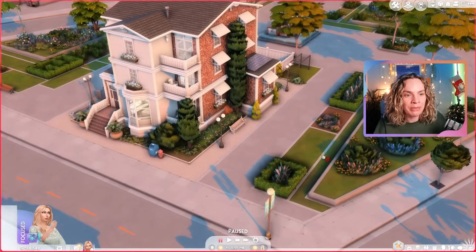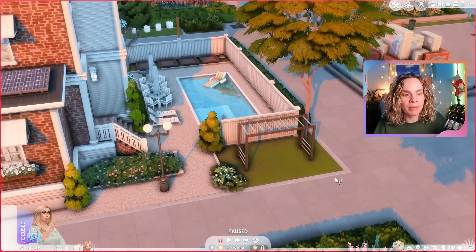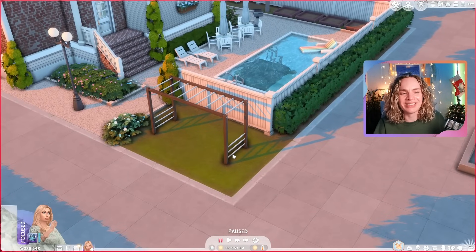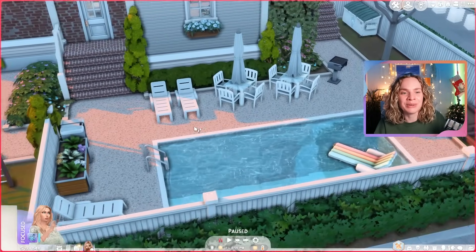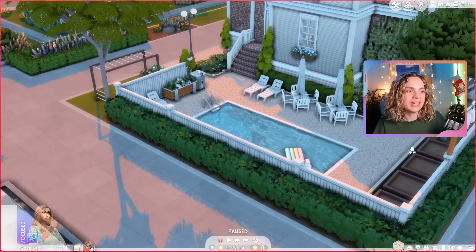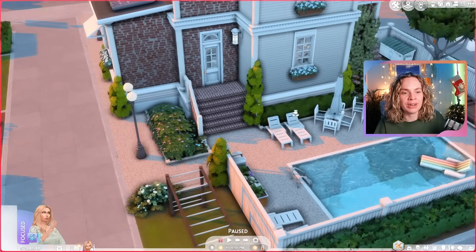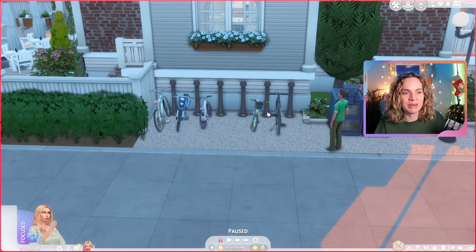Here's the apartment complex in the game. Out back we have the backyard — I did change it up a bit off camera because I felt bad there was no play equipment for children, even though currently we just have a toddler. So there's some play equipment, and in the back we have the pool, loungers, barbecue grill area, a dumpster, and the community garden. The ground floor apartment has its own back door into the yard.